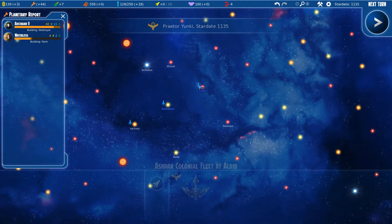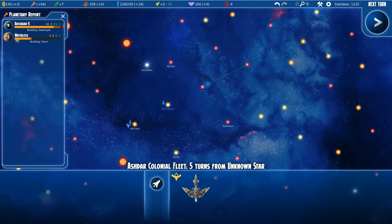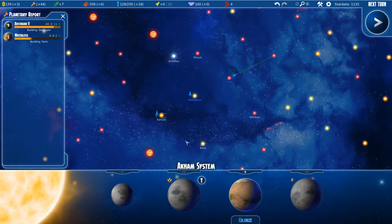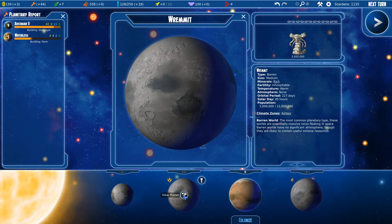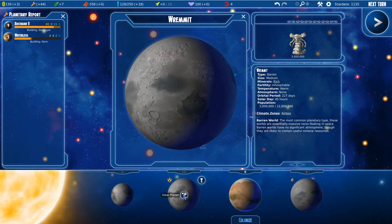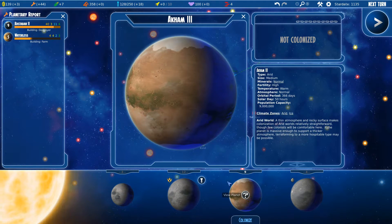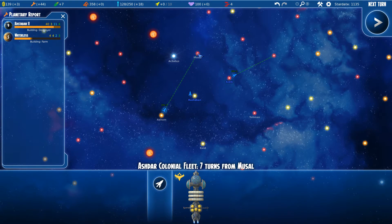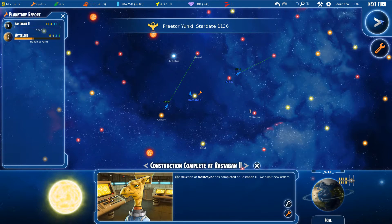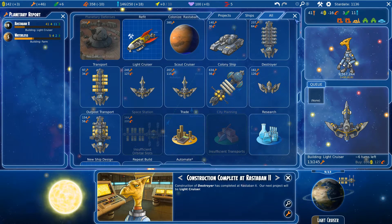We just returned from retreating. It's time to colonize a planet — but I can't colonize this one because it's airless. This is the only system I can colonize. We lack the technology to colonize the other one. We got a destroyer — let's build another light cruiser, six turns left. As you can see I'm consuming my metal.